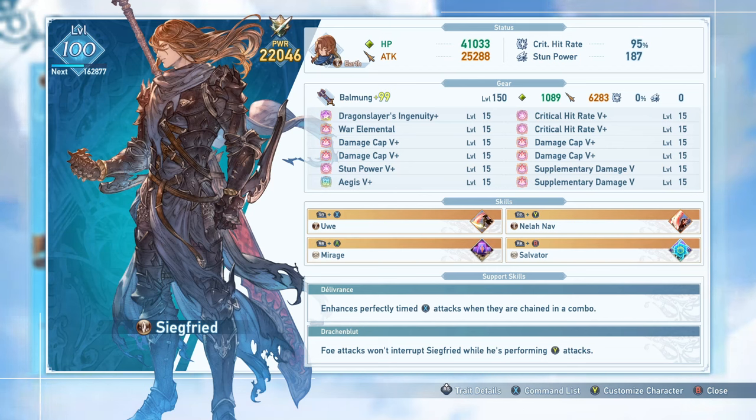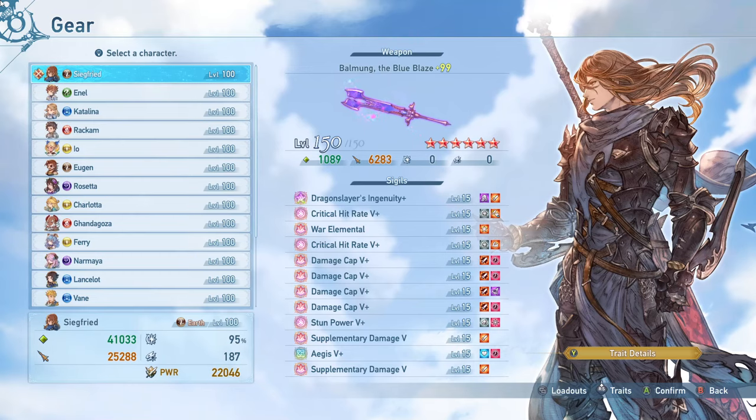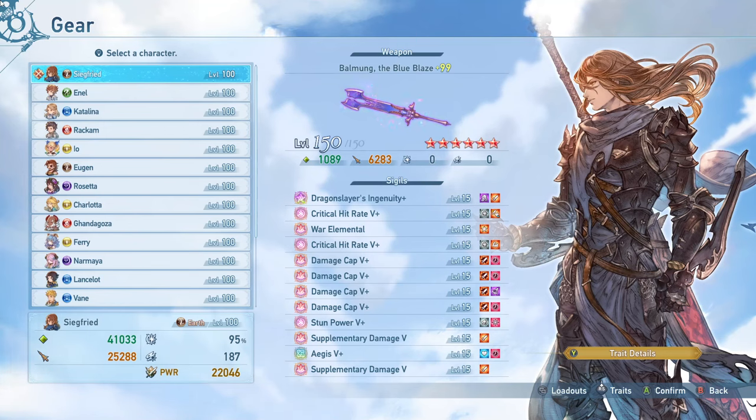That should cover most of the basic information of the character. Any additional gameplay info will be in the skills and gameplay section, so let's get into setup. My setup for the score attack run at the beginning of the video is very slightly different than what you see here — just replace the stun power and the aegis with another supplementary damage 5 and with Glass Cannon in order to do as much damage as possible.